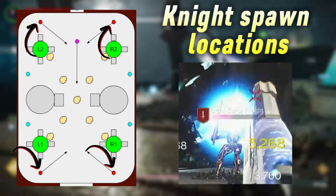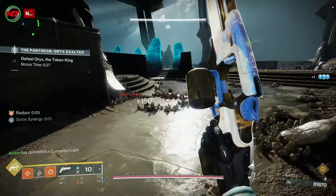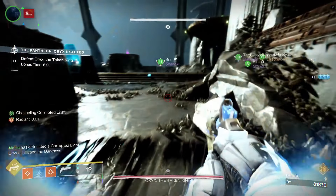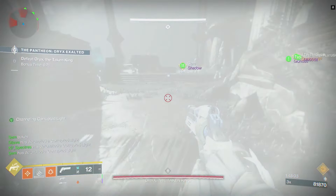Take a look at the map here. The ogre will drop a Taken blight bubble when it dies, which is important in the next bit. The reason for killing the knight is to prevent them from dispelling the Taken blight left behind by the ogres.